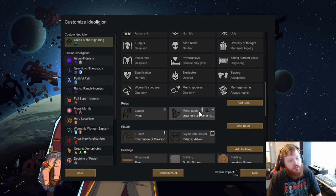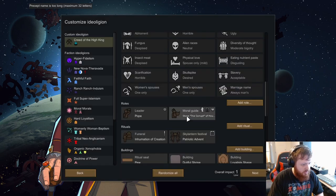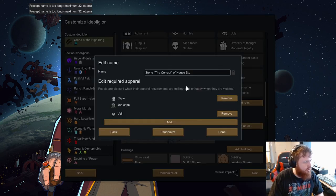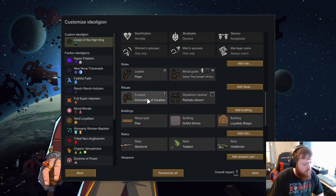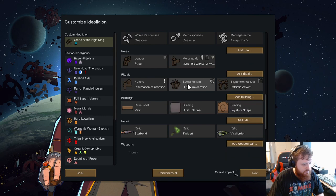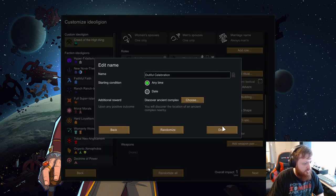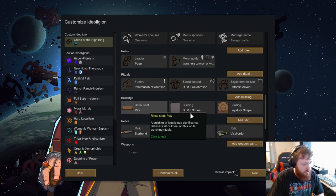Moral guide — we can't rename that, which sucks. The precept name is too long. We'll unlock the concept and leave it alone. Moral guide funeral — sky lantern. We'll do a social festival on occasion. We can edit this — we'll leave that as any time, inhuman of creation, pews are good.